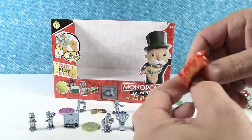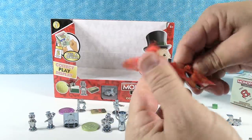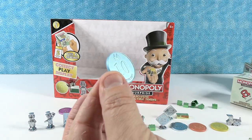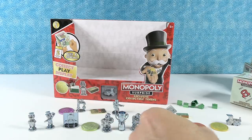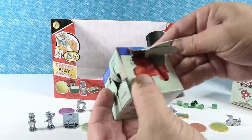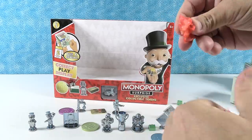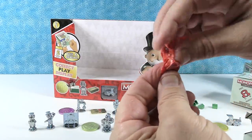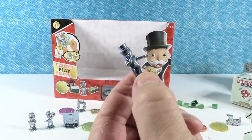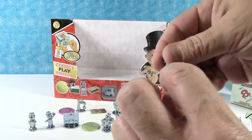Do the short line — this is going to be our coin. What coin do we need? The 10, maybe? Hey, we got the 10! It is the 10 — that's a common coin. And this is the last one. It is a token — Mr. Monopoly walking with his little walking stick, like dancing or strutting.